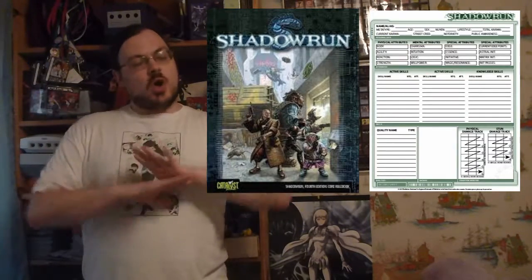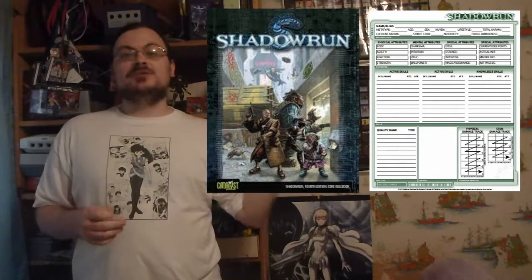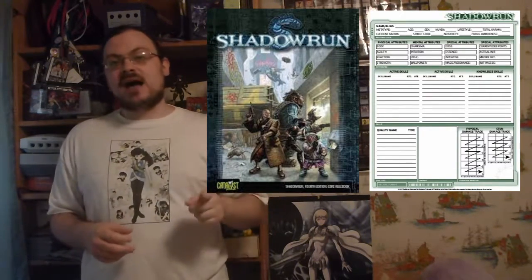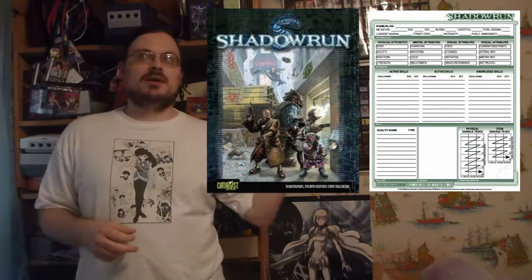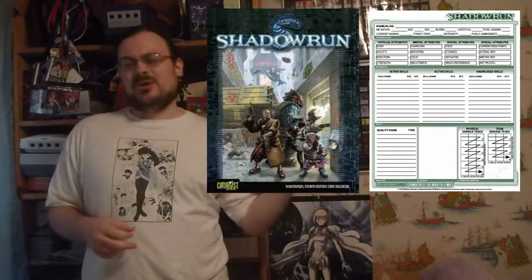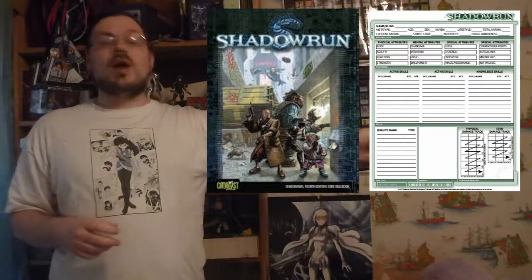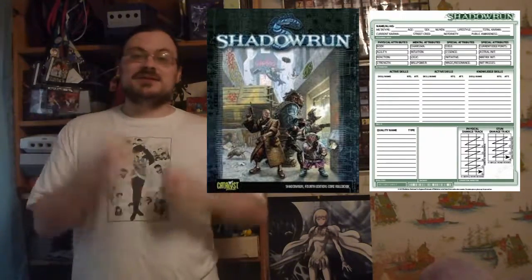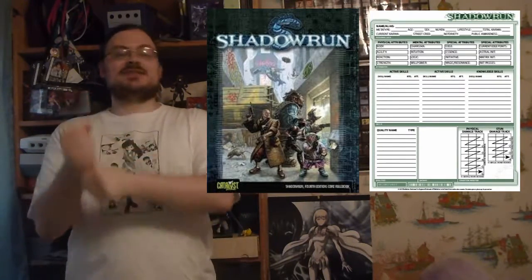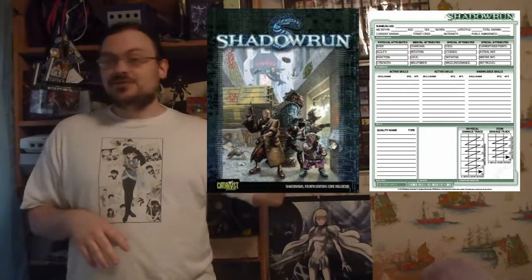The base damage for all melee combat is going to be based upon your strength — it's your strength divided by two, rounded up. So a strength of five rounds up to three, while a strength of four gives you two with no rounding needed. You always round up when talking about strength damage. It is then modified by whatever weapon you're using — unarmed fist normally isn't modified, but if you're using an axe, it will tell you what modifiers you have to this damage.